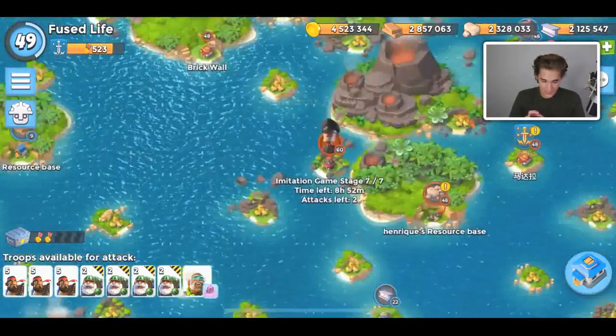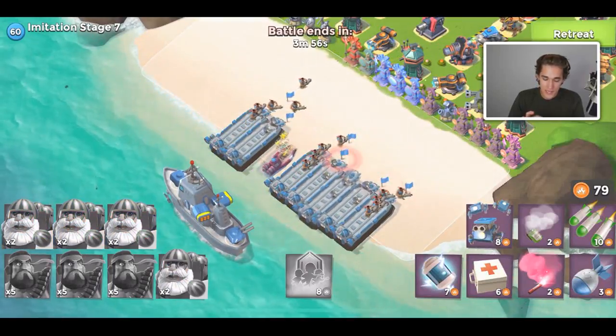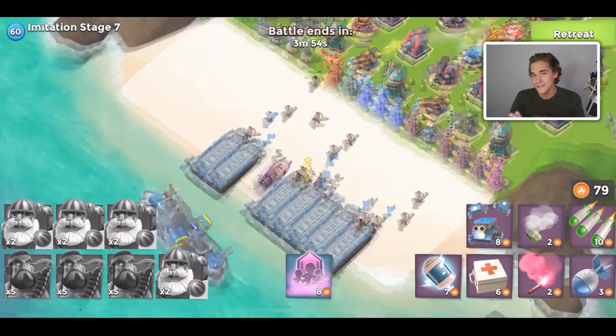Zookas would be a poor choice alongside heavy choppers because they stand at pretty much the same range. If you're bringing heavy choppers, you pretty much have to bring bombardiers — and you could bring tanks, but bombardiers would be way stronger with heavy choppers anyway because they stand back farther.